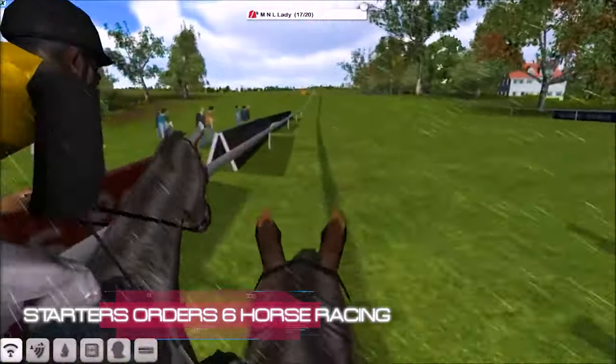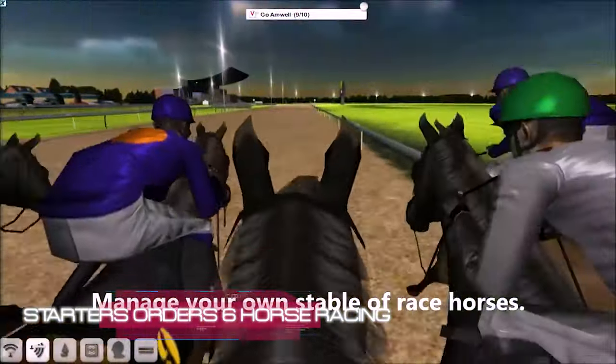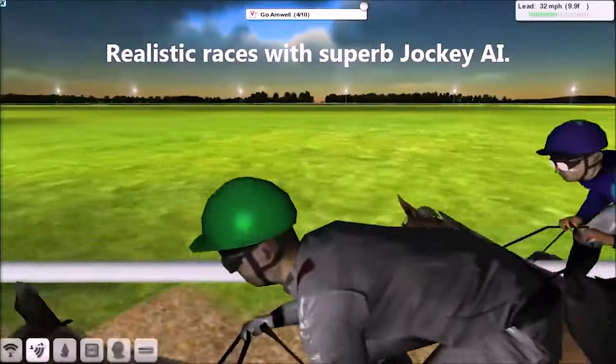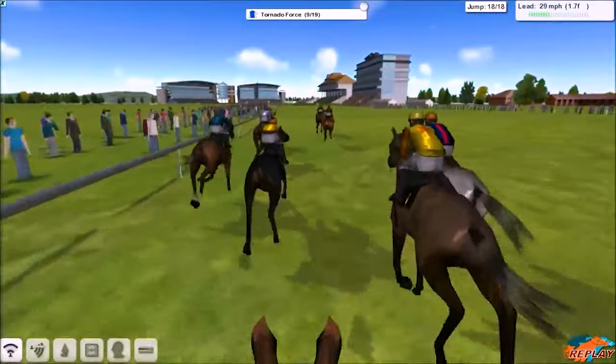Starter's Orders 6 is an in-depth horse racing management simulation. Train your string of horses and race around the globe. Build up your stable and breed new horses. Take the role of the jockey and ride in races, with Oculus Rift support.